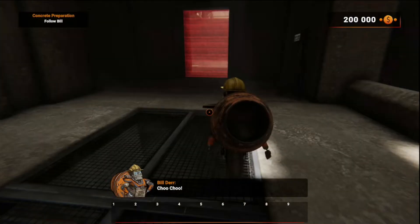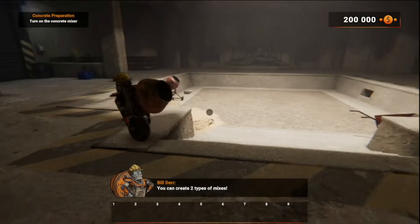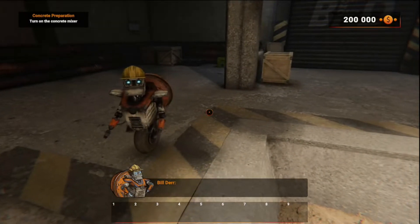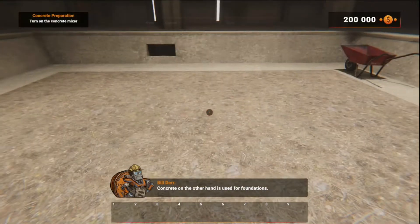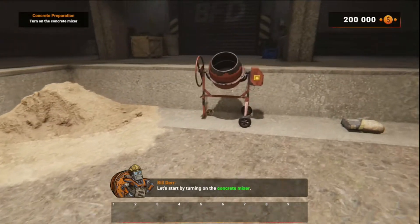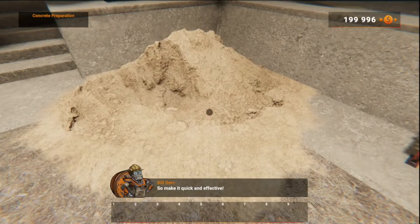Choo-choo! Because you have a concrete mixer on your back. You can create two types of mixes — mortar and concrete! Mortar is needed to join the blocks. Concrete is used for foundations. Let's start by turning on the concrete mixer! You will lose one dollar for each second you leave the concrete mixer on. So make it good and effective!